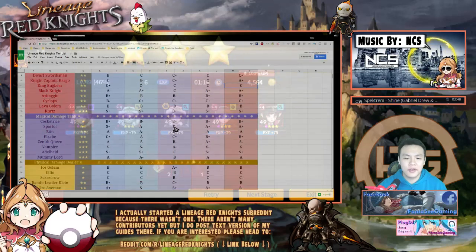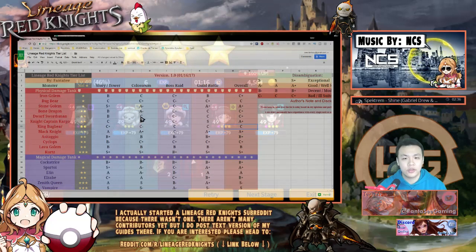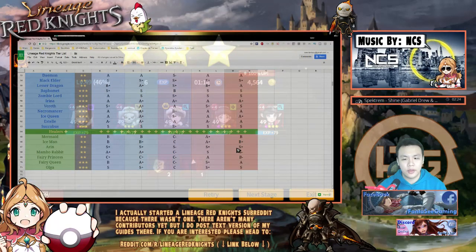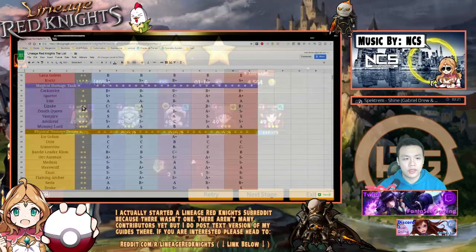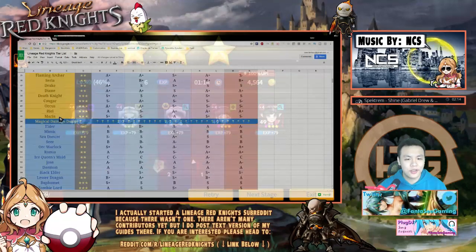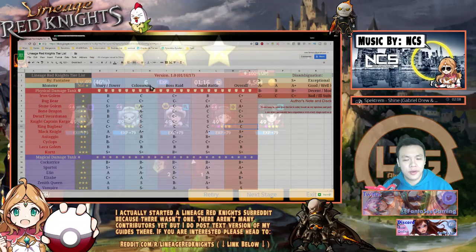This is mostly for newer players — basically when you get into the game and you summon some monsters, get some pulls, and want to decide which monsters to go for, including farmable monsters, which ones to use on your main team. This is a simple tier list rating monsters based on different parts of the game, separated into types: magical damage dealers, physical damage dealers, magical tanks, and healers — five types. The parts of the game covered are story, tower, and colosseum.